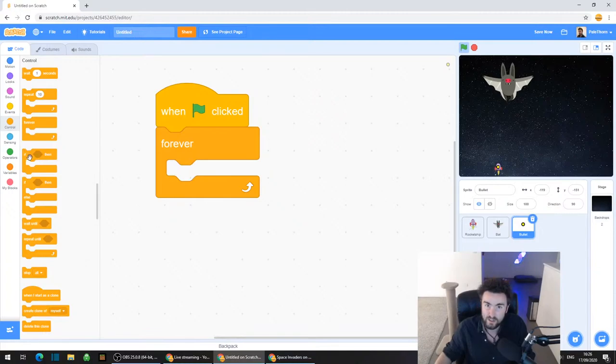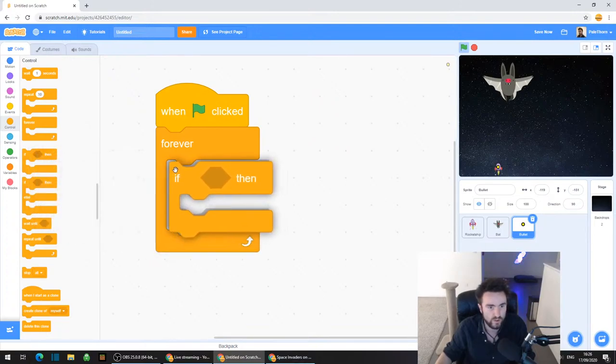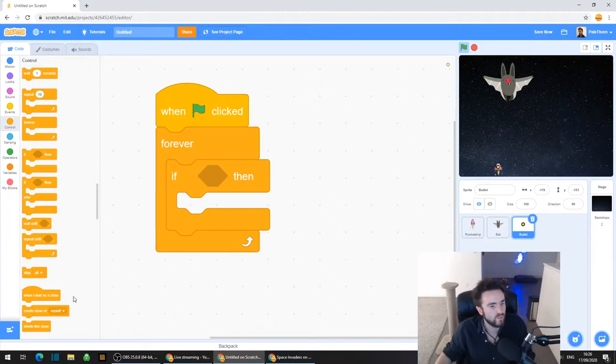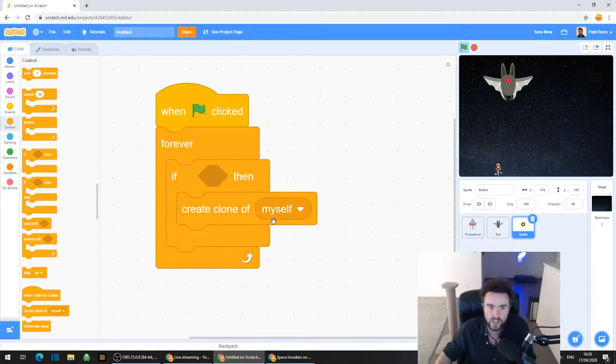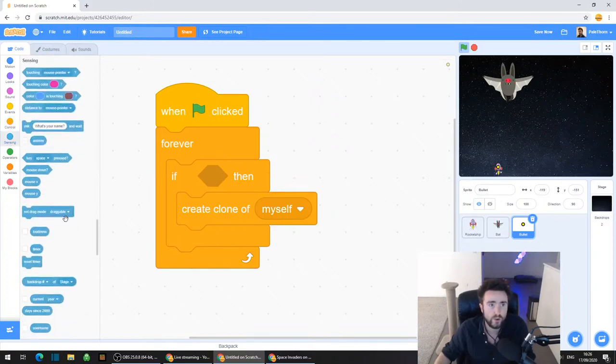We're going to get an if-then, just like we did before with the rocket ship. This is how we do a lot of our controls. And while we're here, grab "create clone of myself". Drag that out and put it inside the if-then. Then just like we did with our left and right controls, go to Sensing and drag out "key space pressed". Make sure it fits into that little hole in between the if and the then.